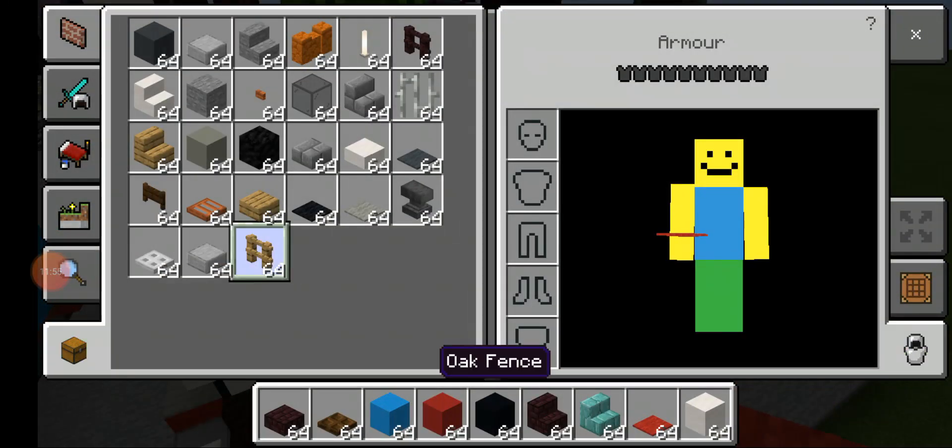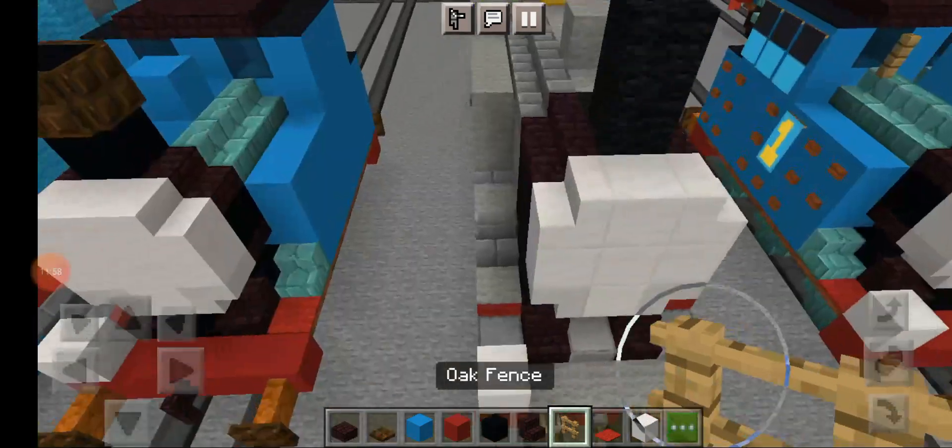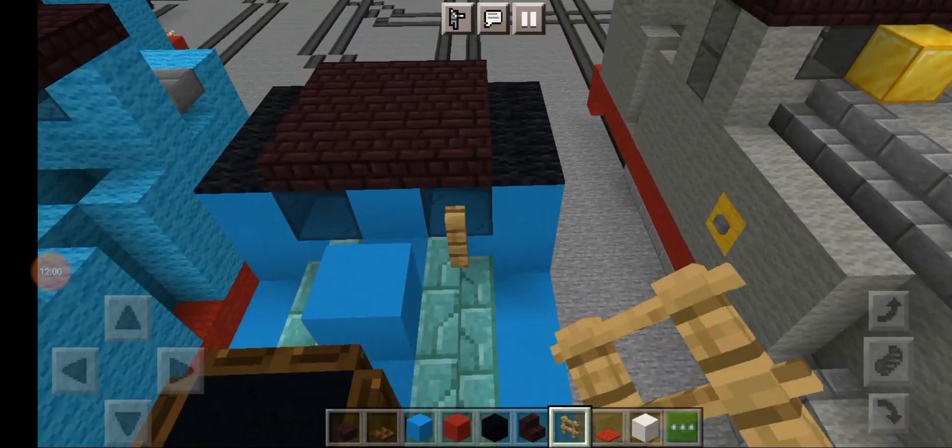We're gonna make the whistle now. You'll need oak fence — just put it in front of the window.